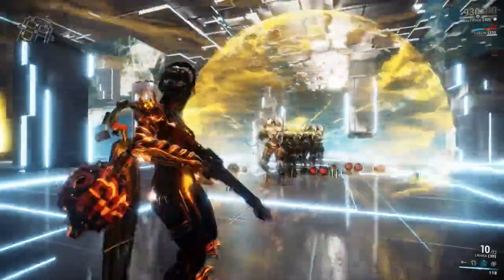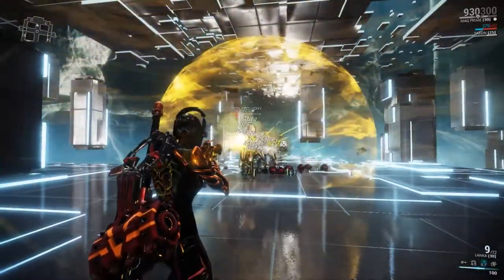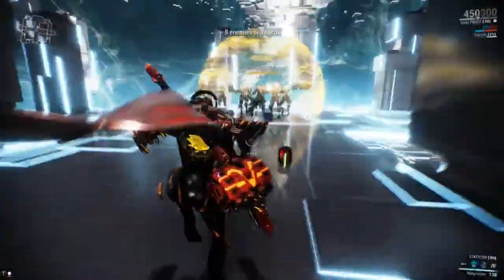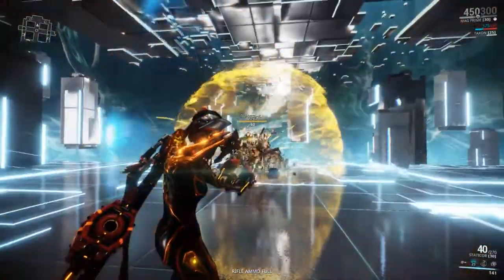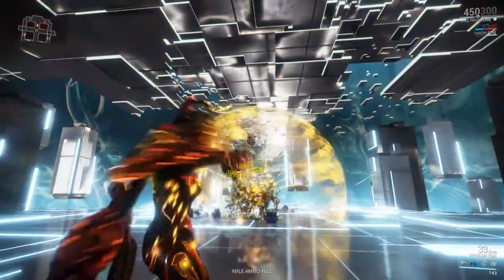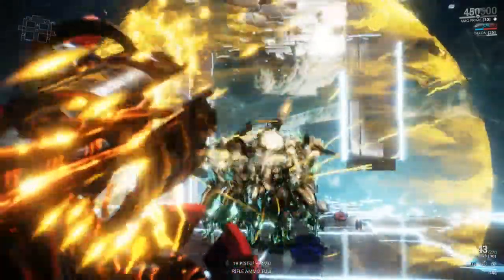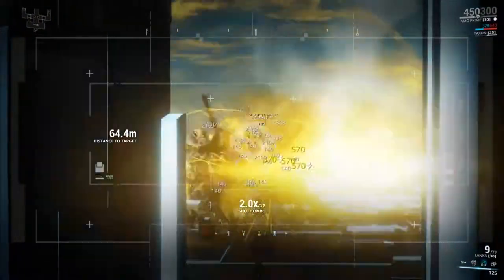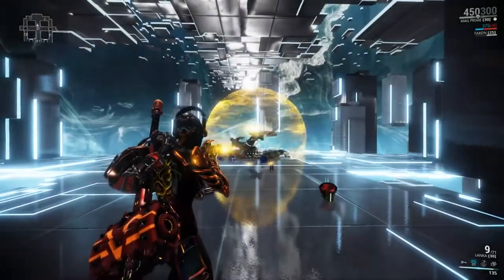In regards to weapon synergies, the first is weapons with high punch through combined with Magnetize. Using weapons with a radiation proc will also cause enemies to attack each other, adding their projectiles to the swarm inside the magnetized bubble and increasing the damage dealt. Weapons such as the Static Ore are extremely useful for this. Other weapons that stand out are the Mitre, again the Static Ore, and explosive weapons such as the Penta or Angstrum.